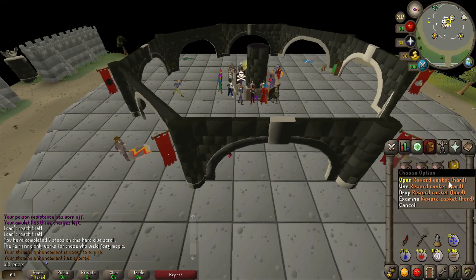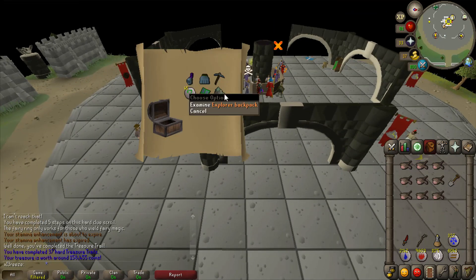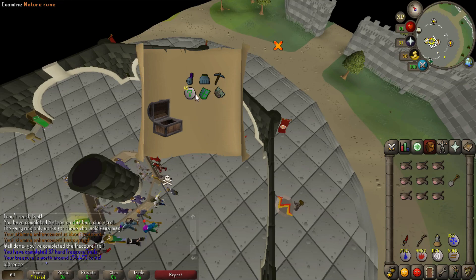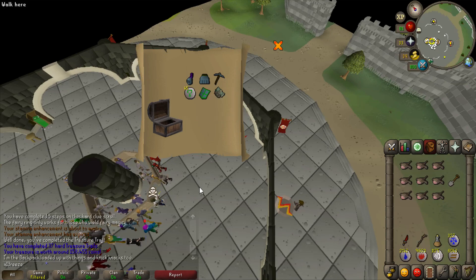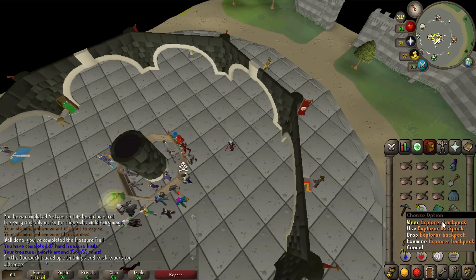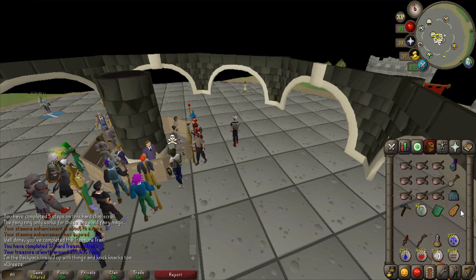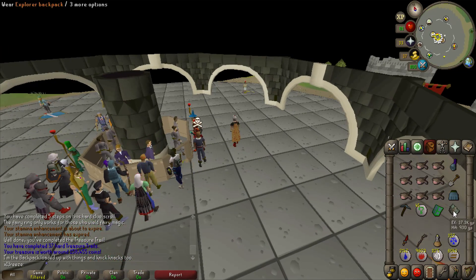It's complete, let's see what we get. Oh, the explorer's backpack - finally a decent unique. Not worth a lot but still a unique nonetheless. Let's have a look and see what that looks like. Okay that's pretty cool, shame it's just a cosmetic but it's quite nice.